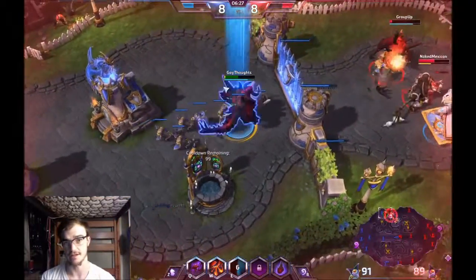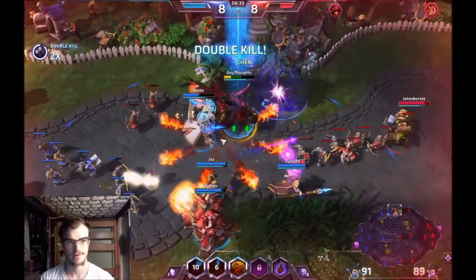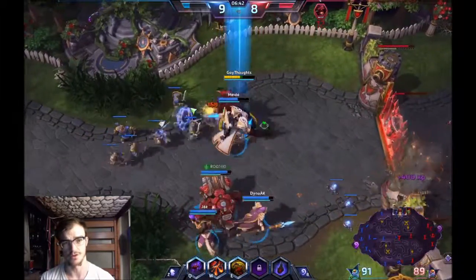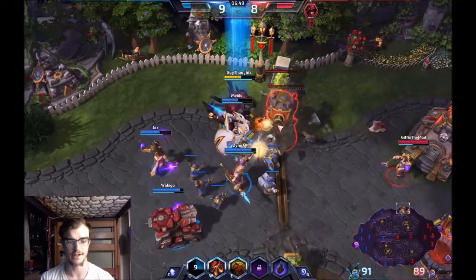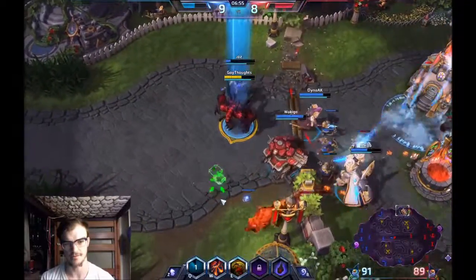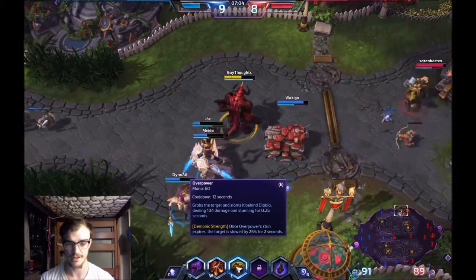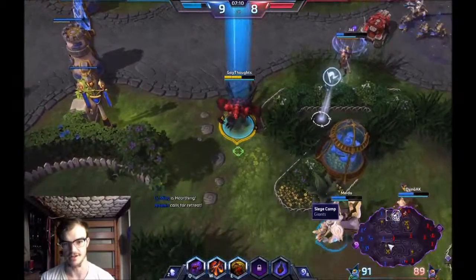They can't advance until they destroy that. If you destroy the towers then you have to destroy the fort, and then you actually destroy those walls. Unlike League, you can actually use your abilities on towers and stuff. Some abilities I couldn't use on towers - like one where you pick something up and throw it behind you - so it makes sense you can't use that on a tower.